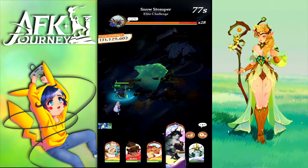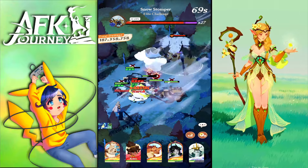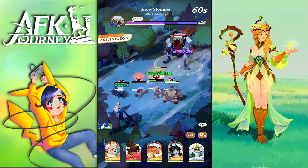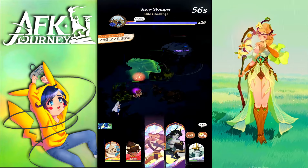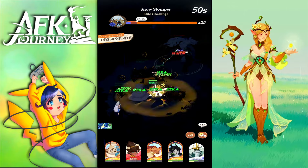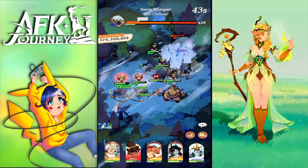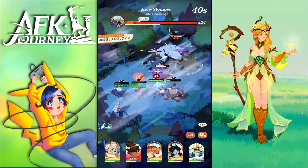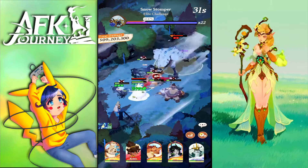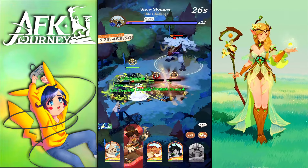We drop the golem and get the buff from Coco, with lots of space for Tauren and the golem to get back quickly. Smoky heals us, Cecia gets a hit while having the Coco buff, Tauren is surviving, Smoky heals again, and Coco activates. Tauren dies but we got a heal — nice.